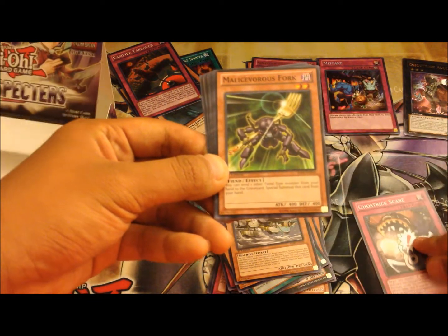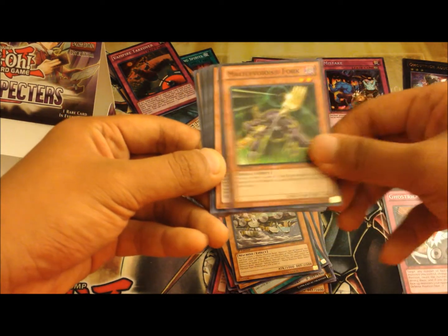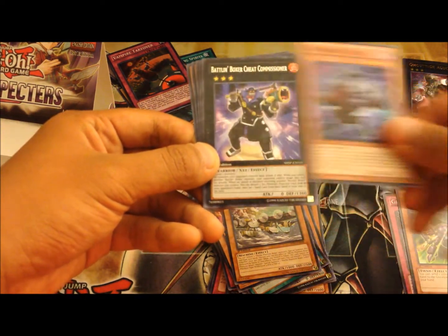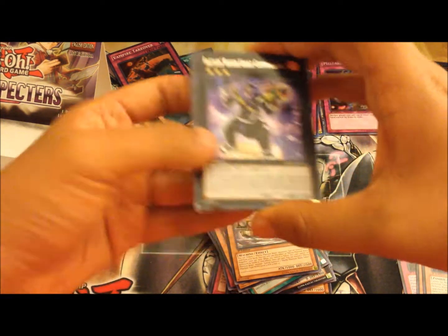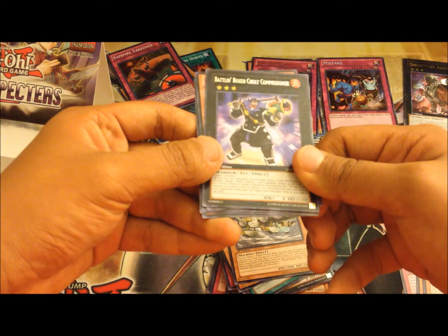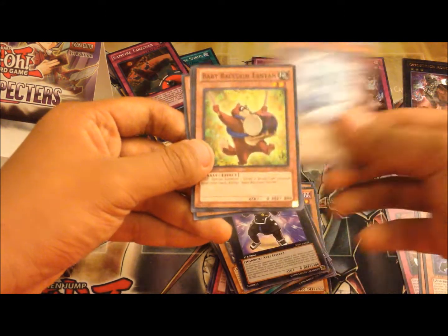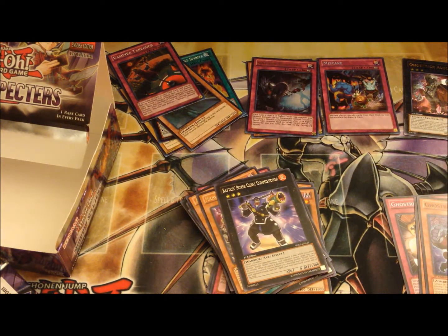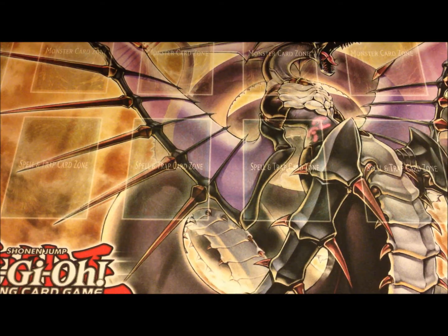We got Ghost Trick Scare, Ghost Trick Stein. Oh no — Battlin' Boxer Cheat Commissioner, and Blue Duster. All right, awesome! Thank you guys for watching — let's go for a recap!